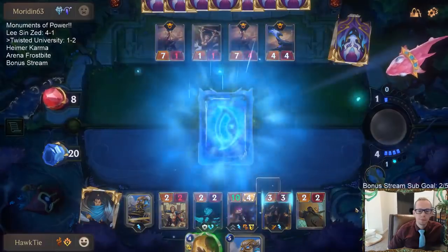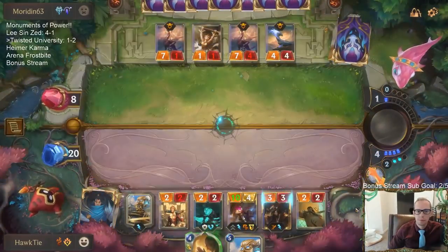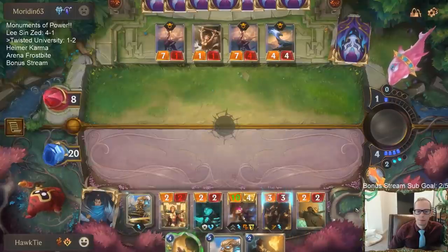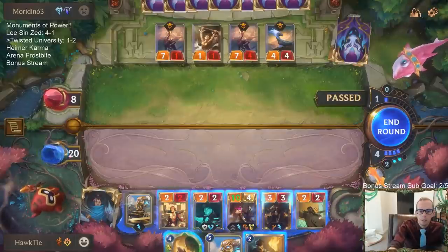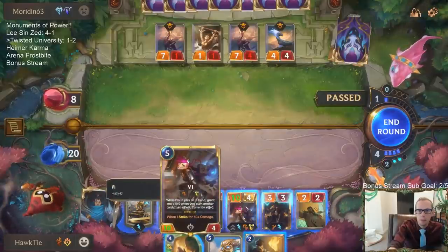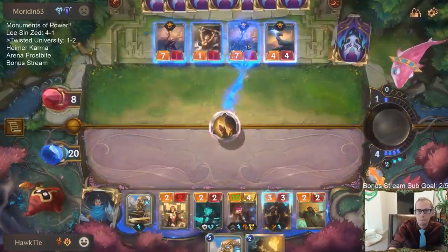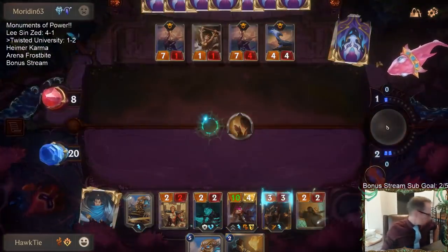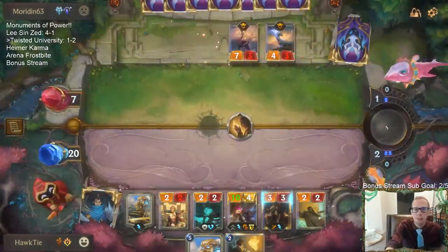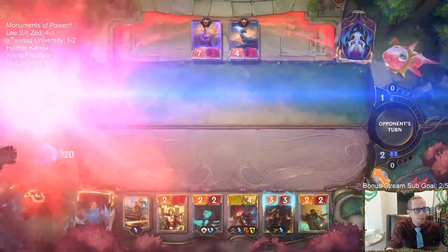Alright, get our blue card again. So we're going to challenge the White Flame Protector, stun that thing, go red card — and there we go. GG's. See, University is sweet.